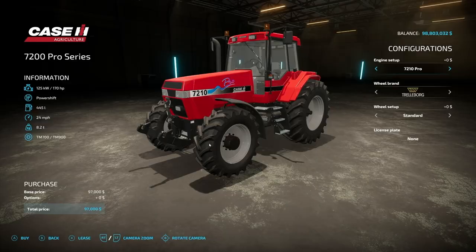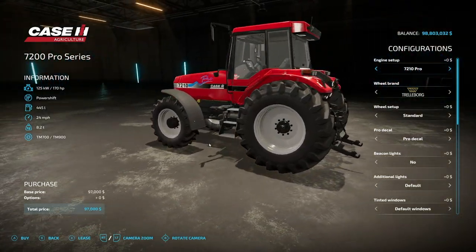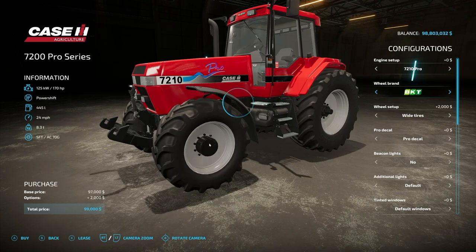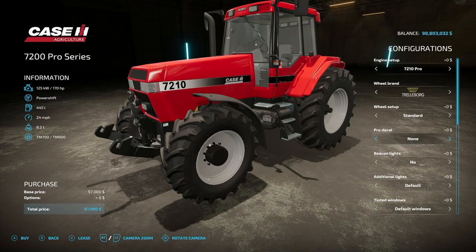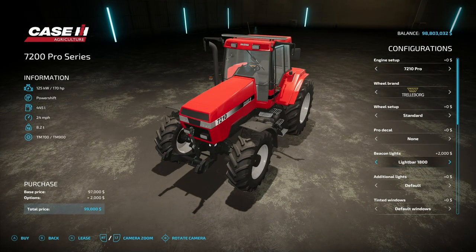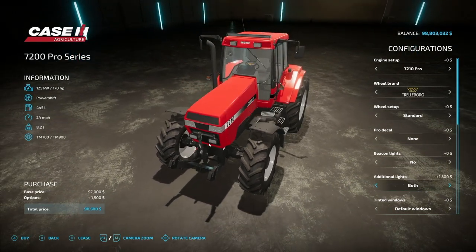We've got another red machine — the Case IH 7200 Pro Series. Very similar to the one from Giant Software but with a lot more customization. Starting off: 170 horsepower, power shift transmission, 445 liters of fuel, 24 miles an hour. Engine options go from 170 up to 192, 214, 228, 239, 246, 261, and 306 horsepower. Wheel brands include Trailboard, Michelin, Continental, Midas, BKT, and Nokian tires. We do have spread-out narrow twins available. Pro decal is yes or no — you can just take it off. Beacon lights include nothing, set one, set two, a default LED bar on top, and a strobe bar. Additional lights include default front, large LED bar on top, all together, or just extra working lights.